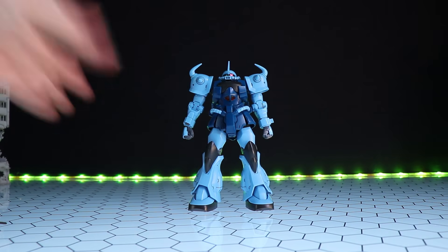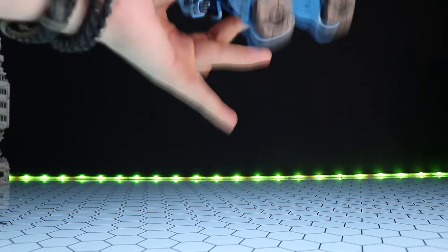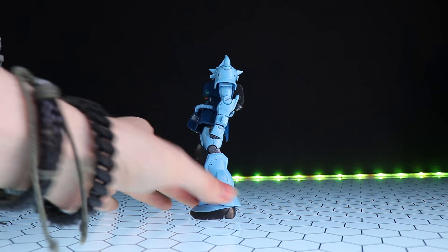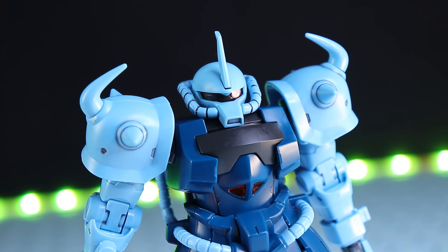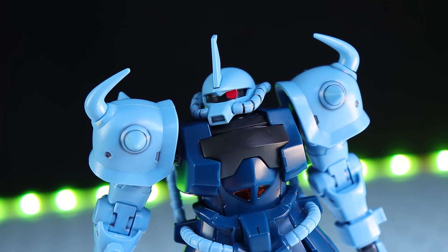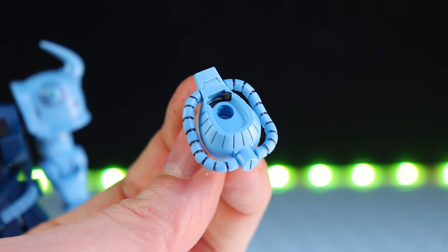Now moving on to articulation, from the head down. This thing is solid as a rock, which does come with the fact that this kit doesn't have a whole lot of articulation. The head goes all the way down, all the way up, and all the way to each side — so it is very limited. The mono-eye can also move from left to right using a switch at the bottom.